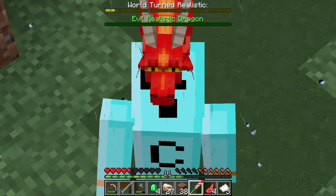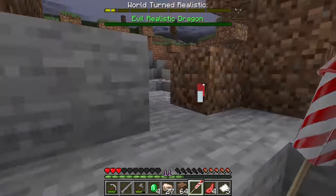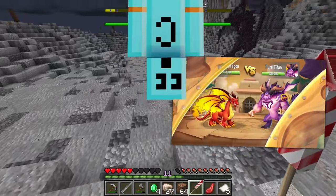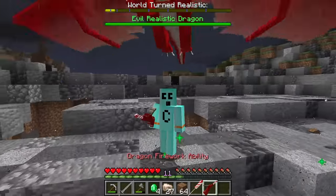Dragon, can you help me out here, my dude? He's eating it — he's eating the fireworks! There he goes, he's getting big. Train your dragon in order to make them more powerful in battles. Yes, we got it — the dragon firework ability!